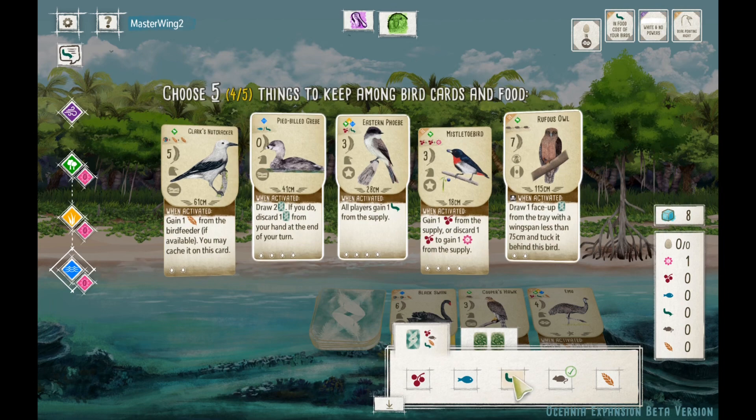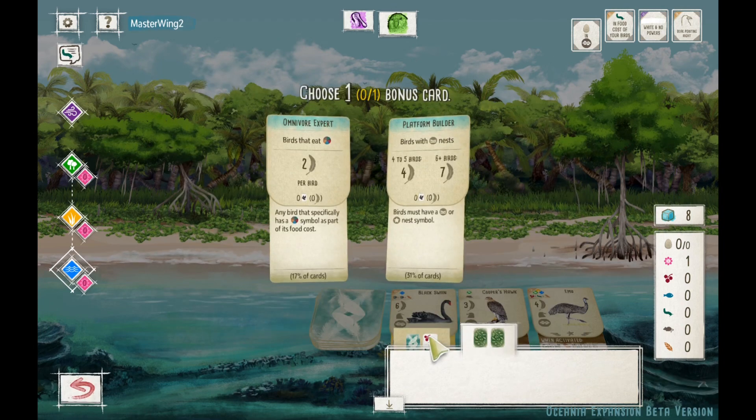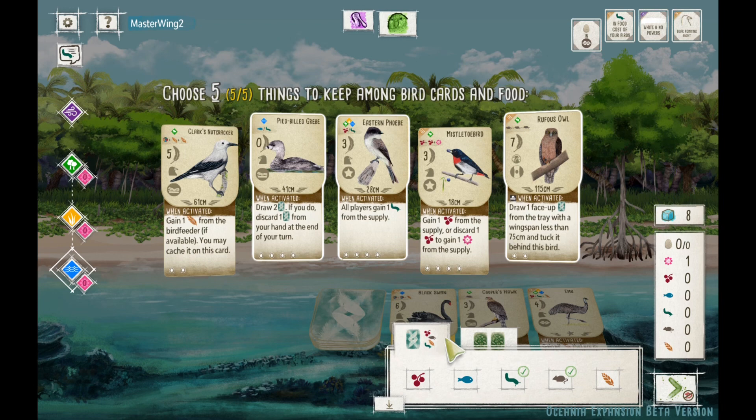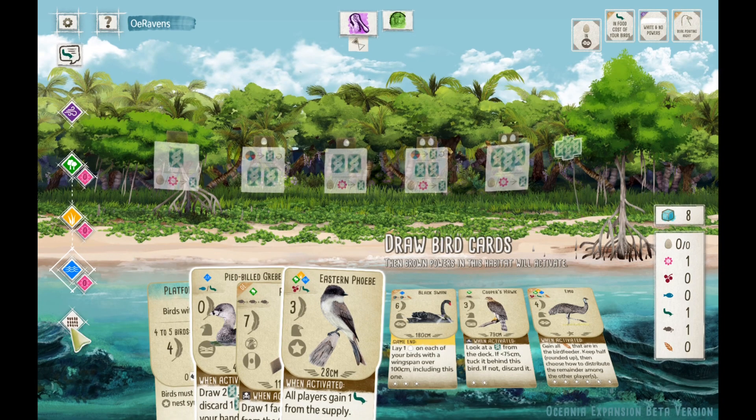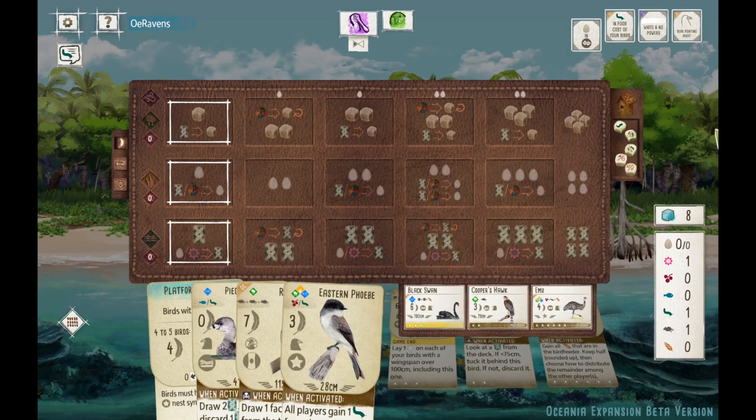Draw cards, and the extra cards can get me Nectar. I'm not really interested in the Mistletoe Bird — it's three food, pretty expensive. Gonna have to wait for another video to try that one out. I know it's a new Oceania bird, but just because it's Oceania, we're not gonna grab every single one. You gain one berry from the supply, or discard a berry to gain a Nectar — so it's a gain food brown power, or an exchange. And we weren't interested in the Clark's Nutcracker either.